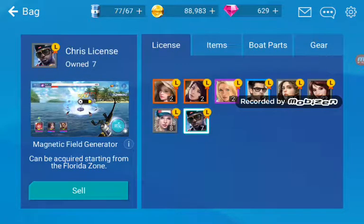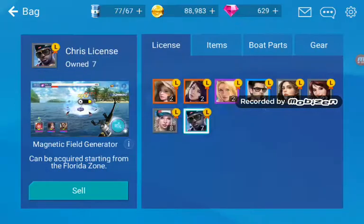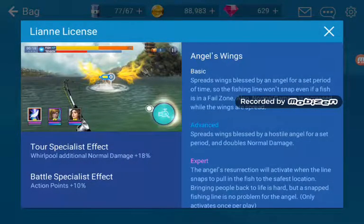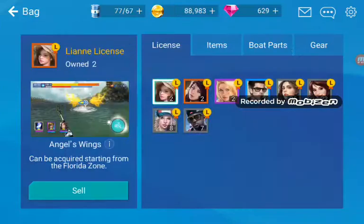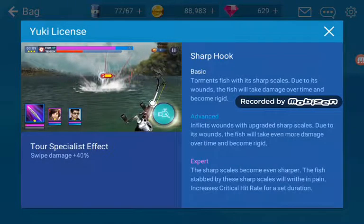I'm just thinking which one to sell. I need pieces that will chase fish - if the fish touches it, it would take electricity damage. I'm actually going to sell this one. There's also one that prevents snapping if a fish is in the fail zone. And then there's a sharp hook that torments fish with sharp shells due to its wounds.